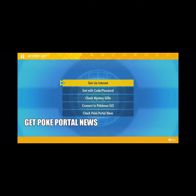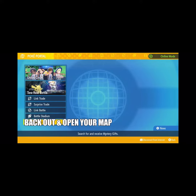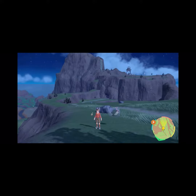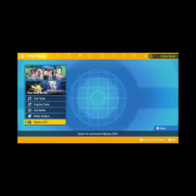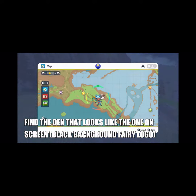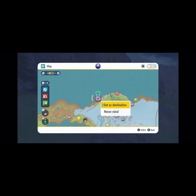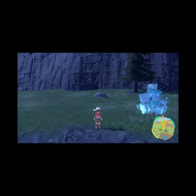Then you need to check the PokePortal news, as that is the place that updates your Tera dens. Once you've done that, just back out of the menu and open your in-game map. When you're in the map, look for the den that has the black background and the fairy typing. As you can see, that is it on screen.